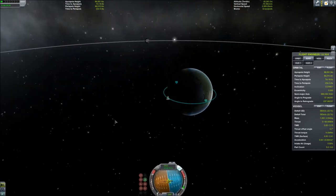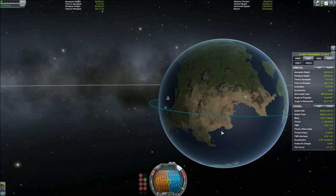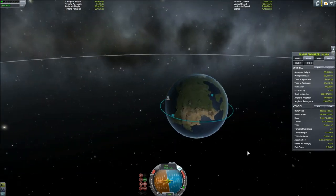So first thing we're going to do is hit M to open up our map, we're going to click on the bottom to expose our nav ball, and we're going to start thinking about how we are going to get home.